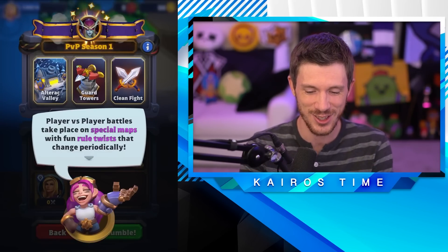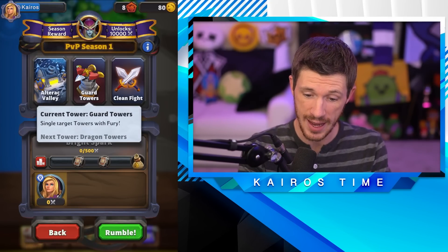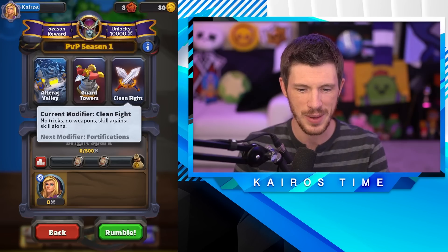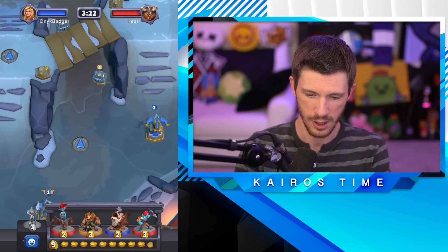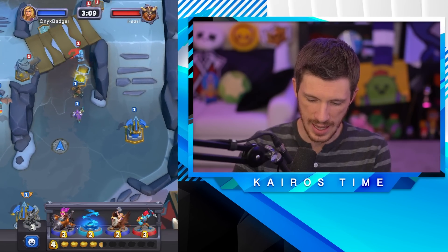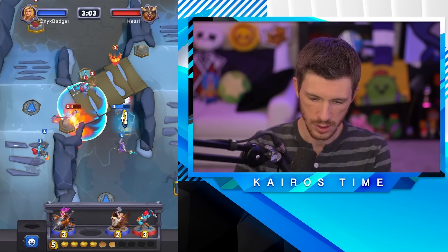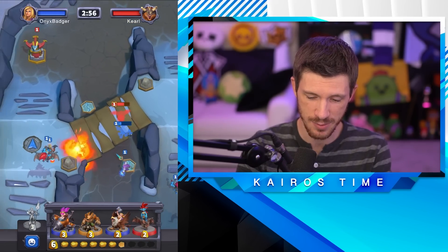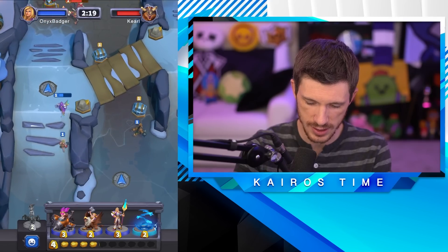We've unlocked PVP! PVP season one — this is the specific map for this first season. There are guard towers and a clean fight — skill against skill alone. It looks like there are different modifiers for PVP, and every season is different. Right off the bat, there's a mine right up there — you need to gain footing early to grab those mines. Chain lightning right there so we can hopefully get that mine. There are three lanes in this map and we're fighting over two mines.